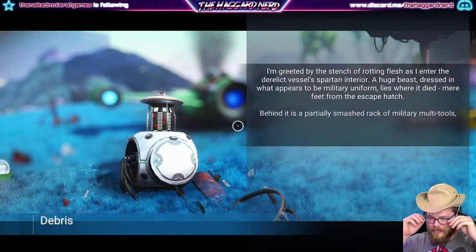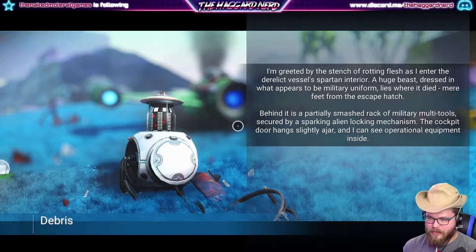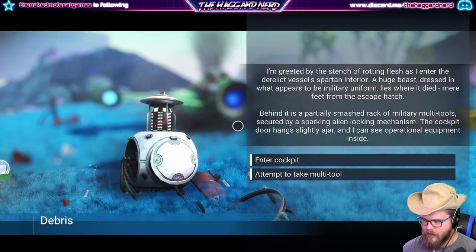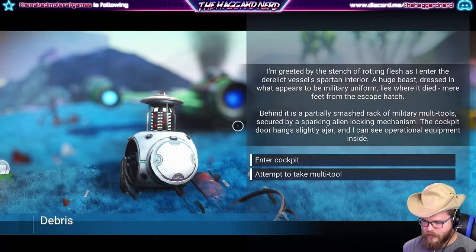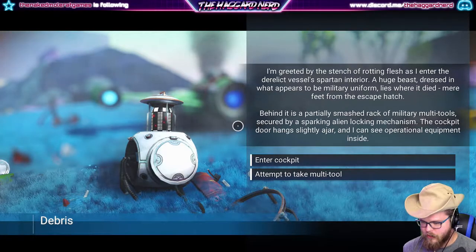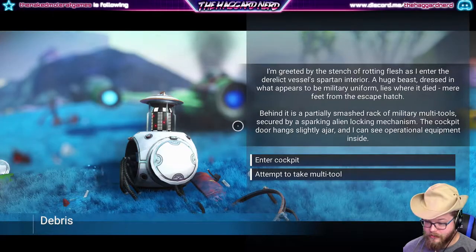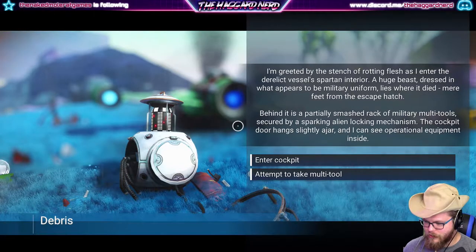I'm greeted by the stench of rotting flesh as I enter the derelict vessel's spartan interior. The huge beast dressed in what appears to be a military uniform lies where it died, mere feet from the escape hatch. Behind it is a partially smashed rack of military multi-tools secured by a sparkling alien locking mechanism. The cockpit door hangs slightly ajar and I can see operational equipment inside.